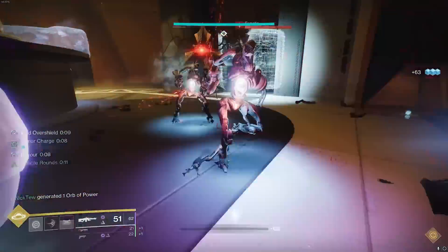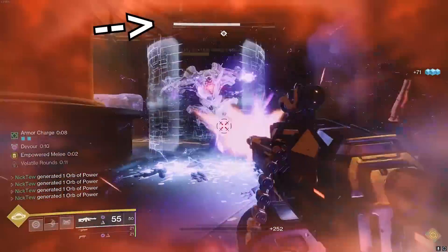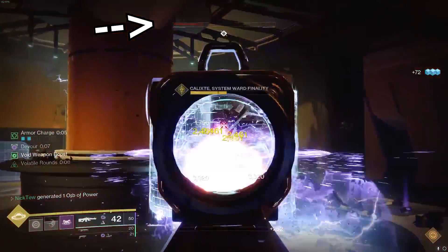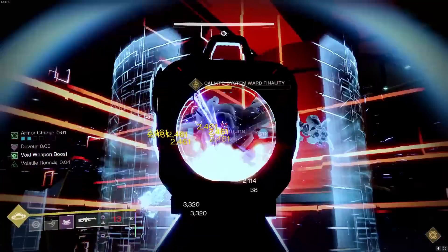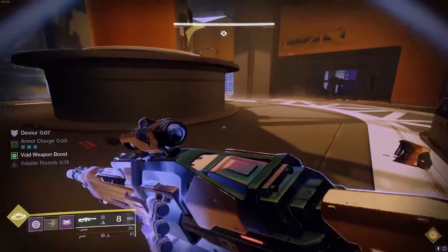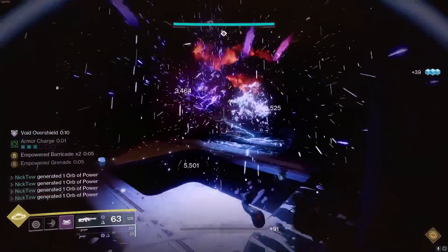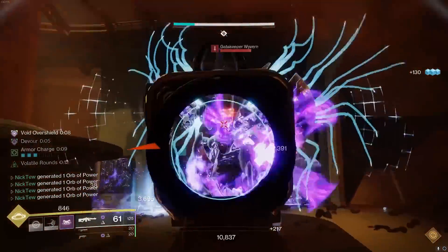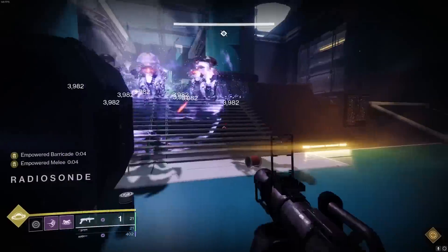As you can see here, I'm 15 light under in the legendary campaign and I can literally just sit here and heal through all the damage this boss is doing to me. This is only with volatile rounds, which we're going to have up permanently. On top of volatile rounds, every time we kill an enemy or pick up an orb of power, we're going to completely full heal because of devour. We'll also be generating overshield like crazy, which gives us an extra 45 HP and a massive 50% damage reduction.